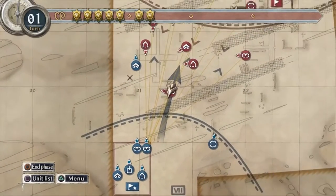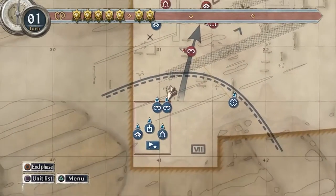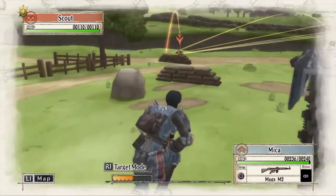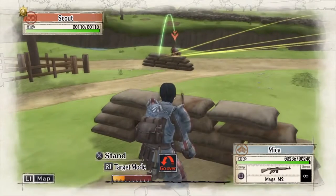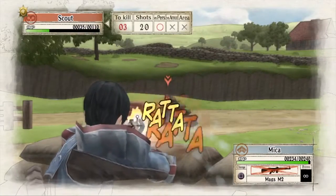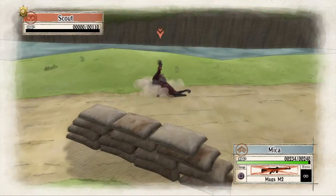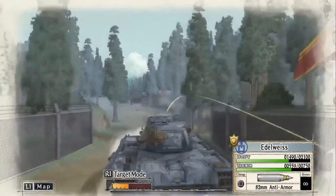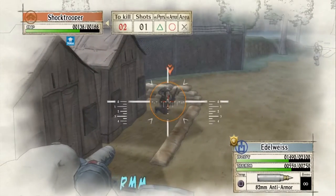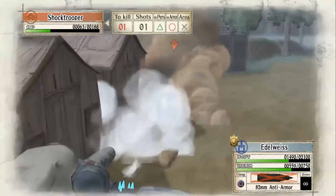There are a lot of small strategies you have to work around, but for missions you have trouble with, there's always a cheese way to get through, and the game is very well designed around that. If you're underleveled, there's always a way to manage — and there are great ways to level up, like minor skirmish matches you can play at any time to make sure your characters are in good shape.